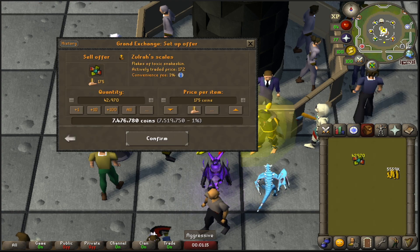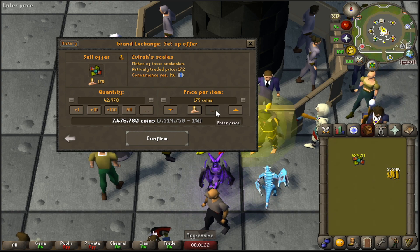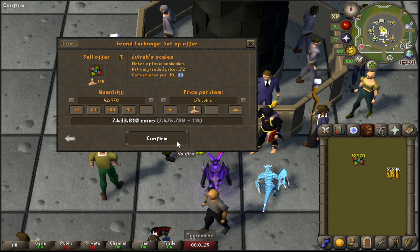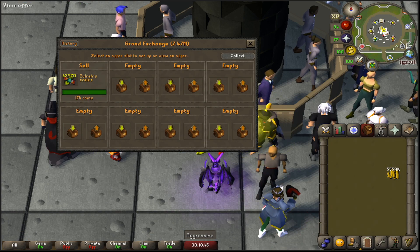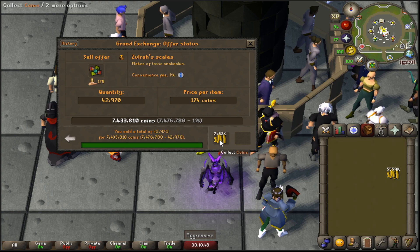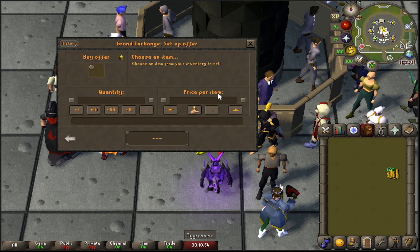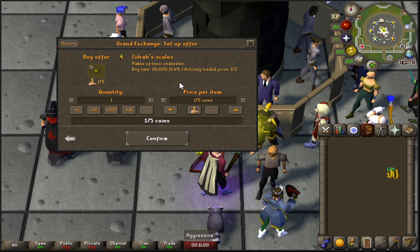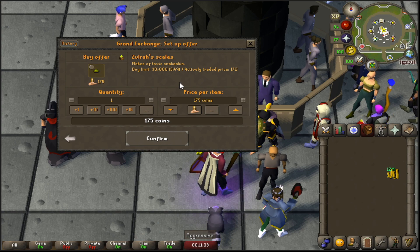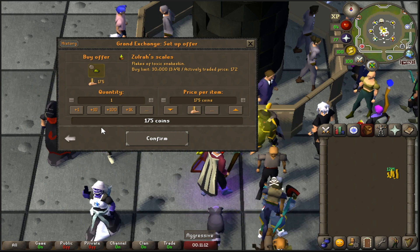The GE Tracker website shows it's fluctuating between 173 and 175 GP for selling. I'll put it right in the middle and see what happens. We're back — that didn't really take long at all, only about 10 minutes to sell all of them. There is no sell limit, there is only a buy limit. On Zora Scales the buy limit is 30,000, and buy limits reset every four hours. On the selling side there is no limit — we were able to sell all 42,000 of them immediately.